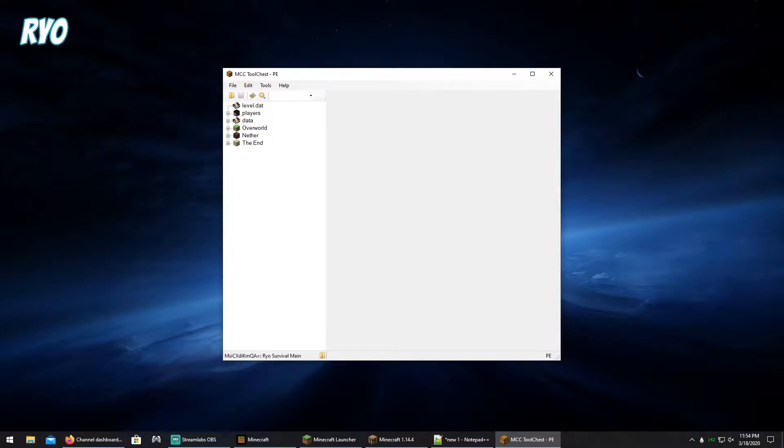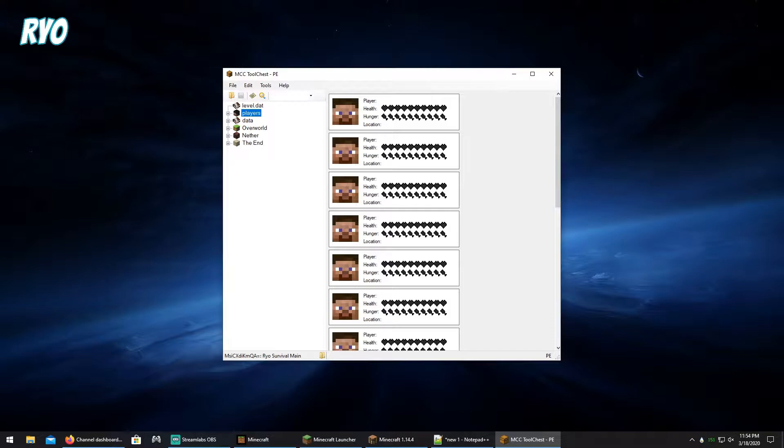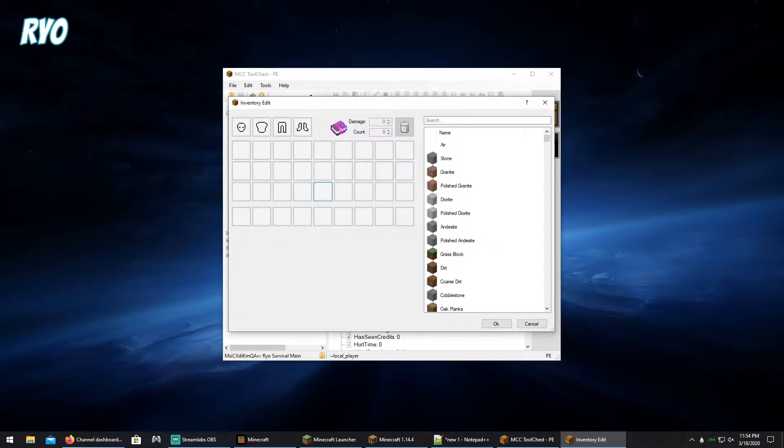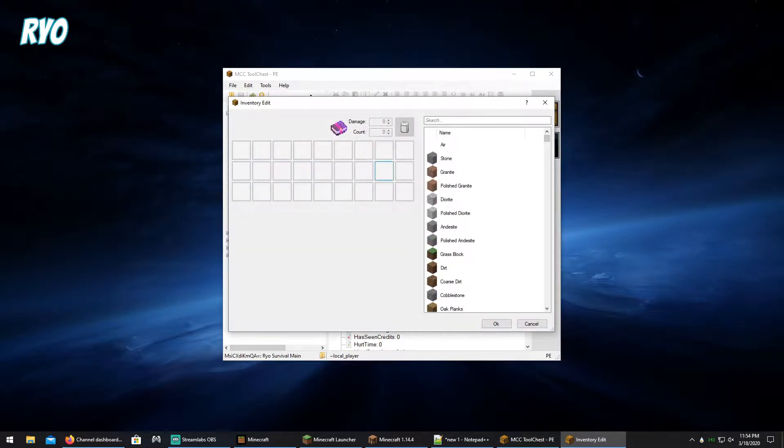So once it's loaded and everything is here — I've tried editing the personal inventory, putting items in it, but it still vanishes, so I wouldn't waste my time with this. And then this would be the ender chest; even though if I left anything in it, this still comes up empty once I load it into the MCC Tool Chest.